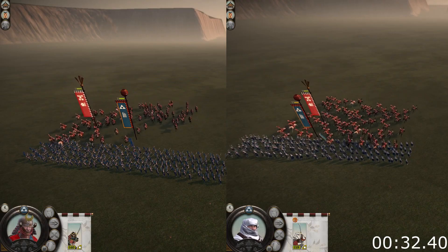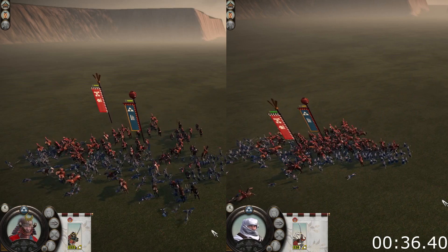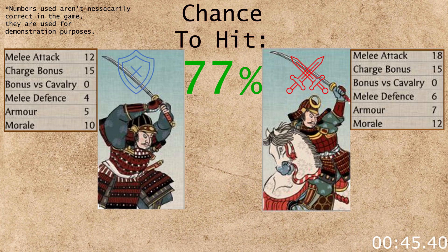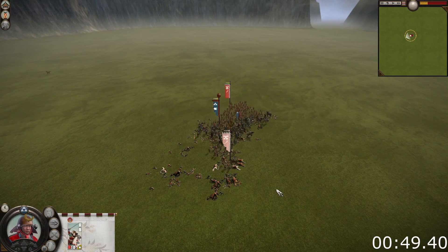This means that highly armored units are better at defending against the charge than lightly armored units. Also, higher armor seems to increase the mass per unit, meaning the unit holds its formation better against the cavalry charge. An anti-cavalry bonus increases the chance of hitting a cavalry unit like melee attack would. Furthermore, there seems to be a hidden bonus that cavalry units get against non-spear-wielding infantry, which would be the reason why katana cavalry can easily take out a unit of katana samurai.